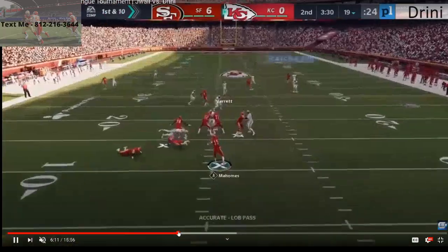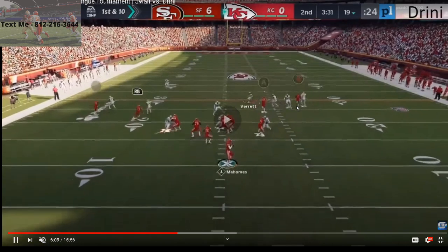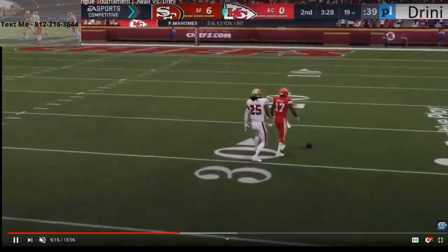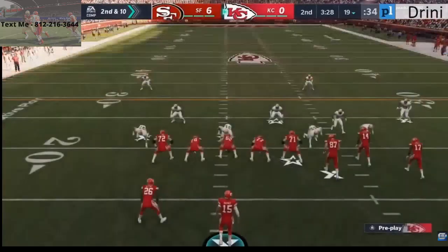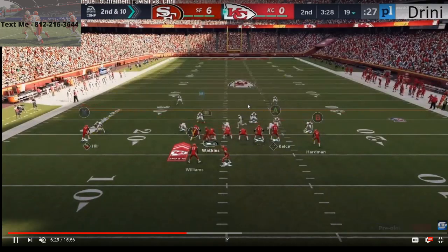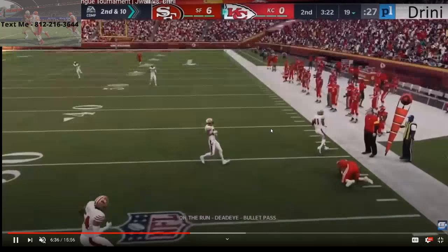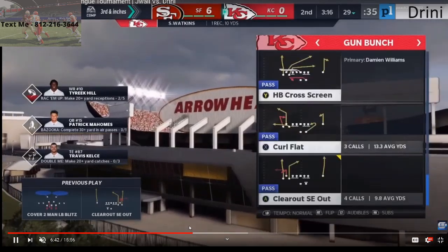I want to talk about the man coverage meta for a second. You need to shade coverage over the top. If you have a speed advantage — and this is why the Chiefs are so good — you can run stock fades and it's a one-play touchdown. If Dreeny gets that catch, which he probably should have, that's an automatic dot. You need to weave that into your offense. Fast wide receivers and fast defensive backs are so important this year.